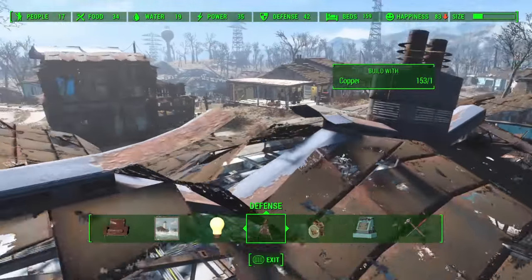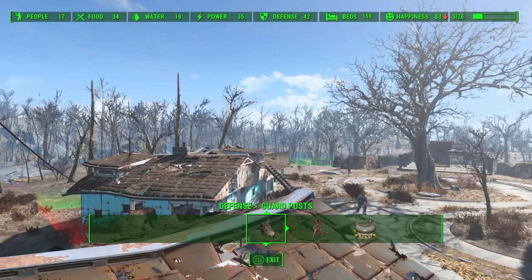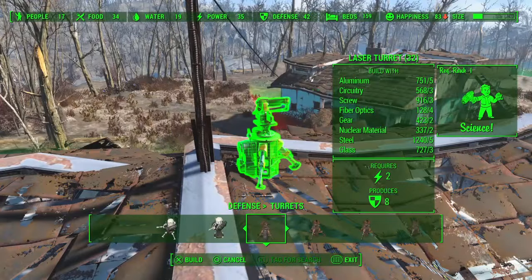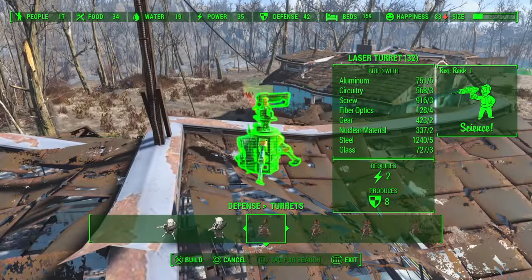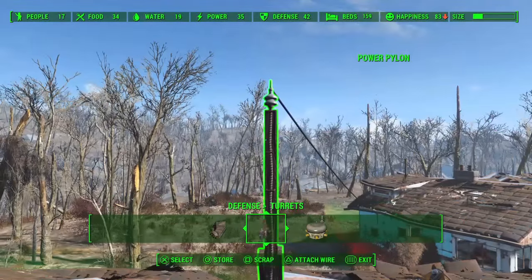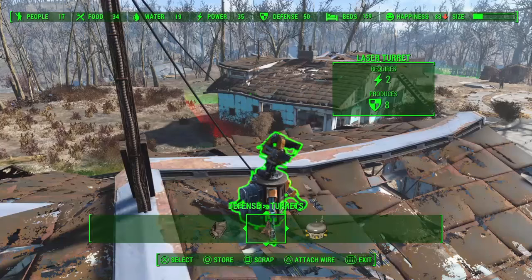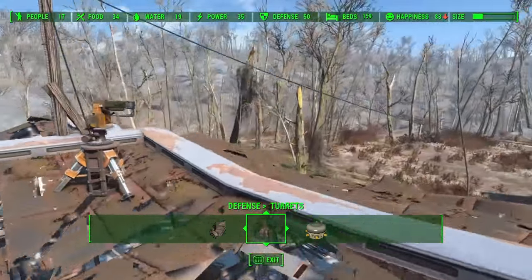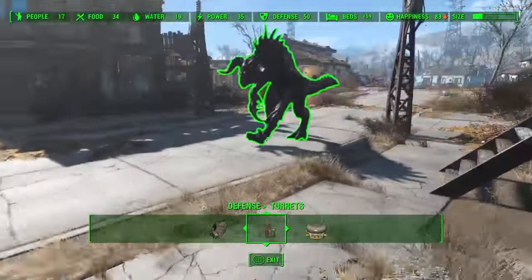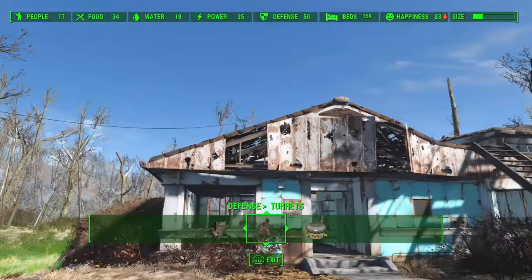Now if you want to know whether this actually powers something, let's put a turret here. So this is a laser turret — it requires two power to operate. You can see it's not powered. So then, this is the traditional way of doing it. Boom. There. I just fell off the building. Anyway, as you can see, it worked.